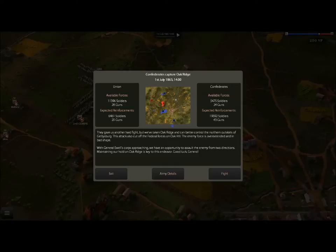Confederates capture Oak Ridge. They gave us another hard fight, but we've taken Oak Ridge and can better control the northern outskirts of Gettysburg. This attack also cut off the Federal forces on Oak Hill. The enemy forces are overextended and in bad shape. General Yule's core is approaching. We have an opportunity to assault the enemy from two directions. Maintaining our hold on Oak Ridge is the key to this endeavor. Good luck, General.